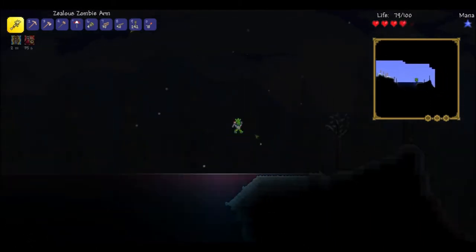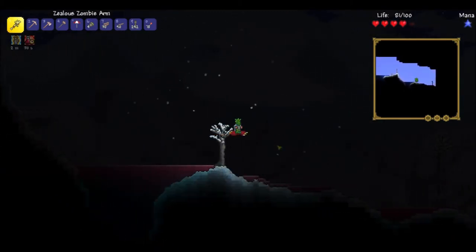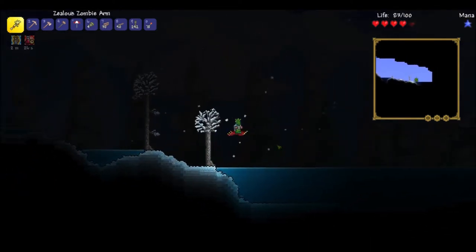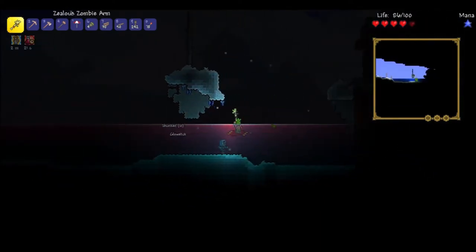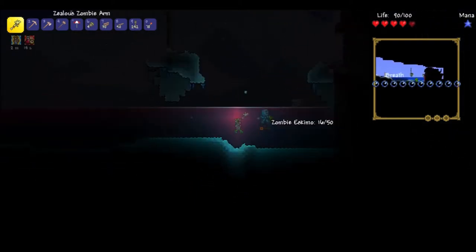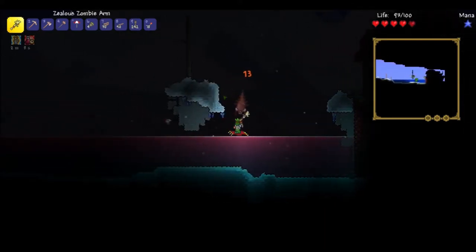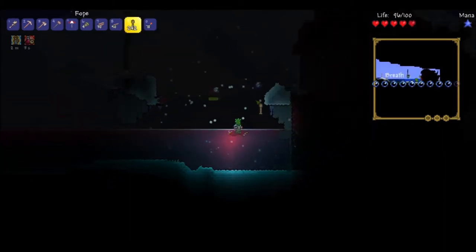I'm just floating right over that water now. We're getting into the crimson — this is actually the crimson snow biome, so you know, mixed enemies. Those are a thing. Is there a water chest in here? No. But I did get glow sticks. This is a problem — not only am I in the water, but there's also a wall here, which means bad things for me if these chimeras start swarming the piss out of me. I'm going to have a bad time.